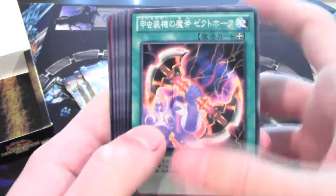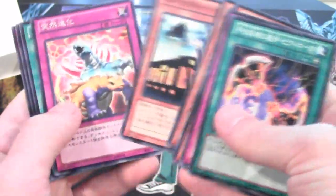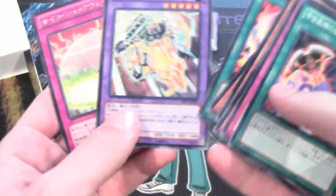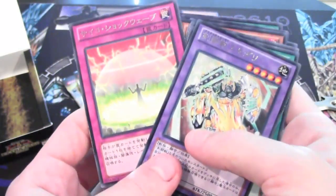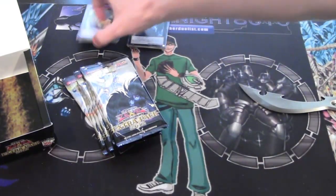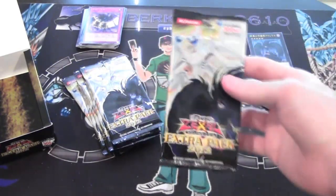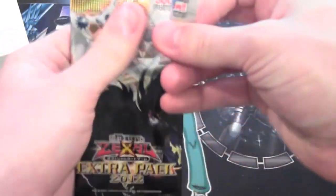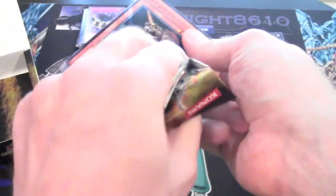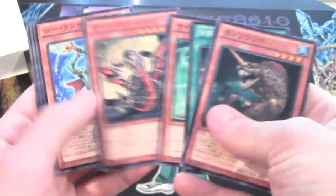We have our Inzektor Equip card — Inzektor Hopper. Another Torbus. Gladiator Beast Fusion. And that same card again with Genex on it — I forgot the name of it; I know you guys will tell me in the comments. Let's put the holos to the side. I thought you were guaranteed a holo in every pack — I guess that's not the case. It's funny to see all these cards as commons when they were secrets for us.